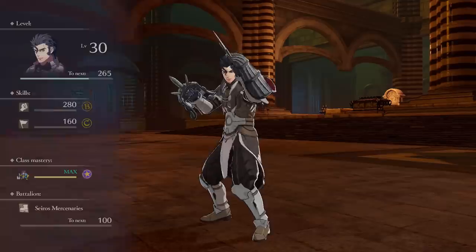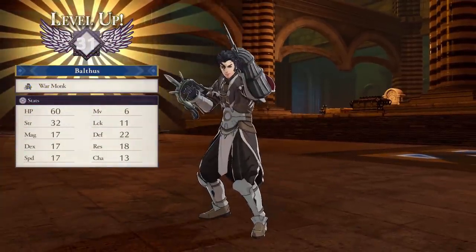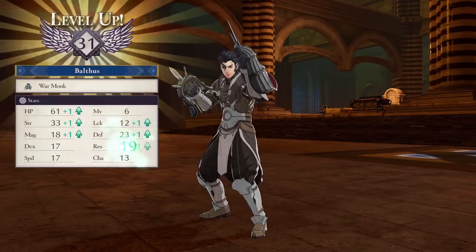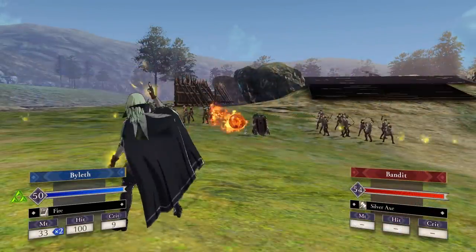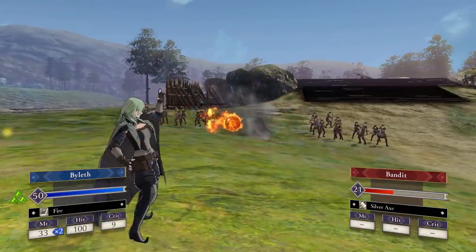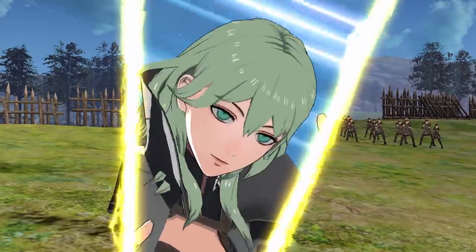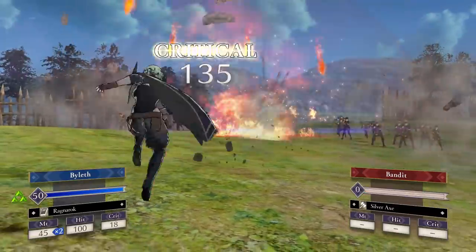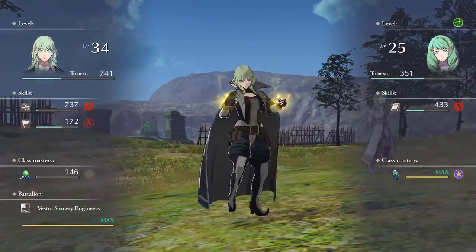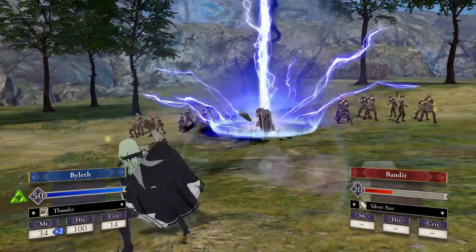Hopefully this video helped you learn about everything Cindered Shadows has to offer beyond the side story itself. To get the most out of this DLC, you definitely want to start another playthrough of the main story. Recruiting the Ashen Wolves gets you more support conversations, and the new classes are a ton of fun if you felt like some students didn't have a proper master class. Just to be clear, even if you are in the War Phase, you can still visit Abyss and unlock all of its upgrades. That's all I got for now — have fun with the DLC!